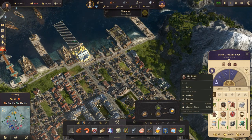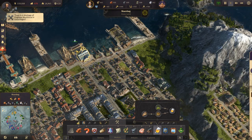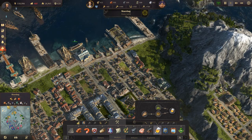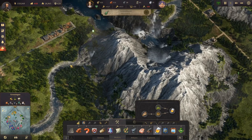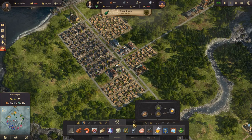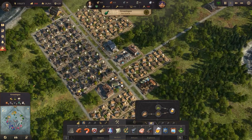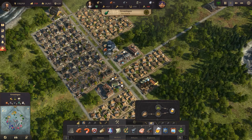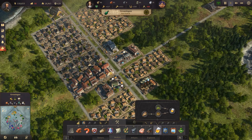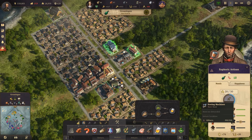Ninety-three rum. Very good. Workforce shortage — I know, I'm trying to fix it. Over here, are we able to upgrade? Yes, we are. Go upgrade all of these to artisans. That means they need canned food and sewing machines.